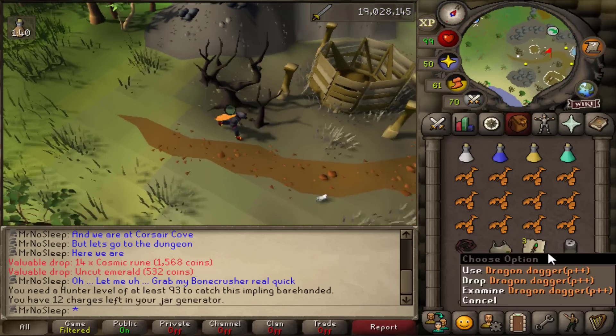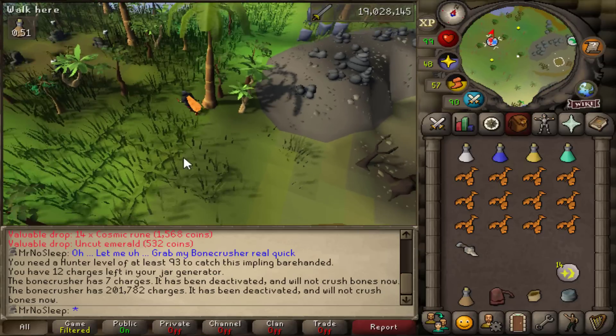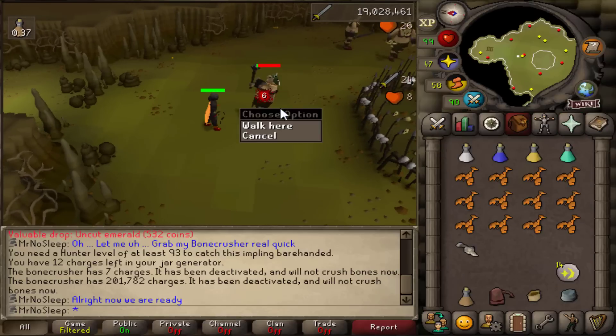While I was heading back to the bank to grab my bone crusher, I got a dragon impling. I wasn't able to catch it barehanded but luckily I had a net, and that netted me three dragon daggers — so that's a good start to the video.